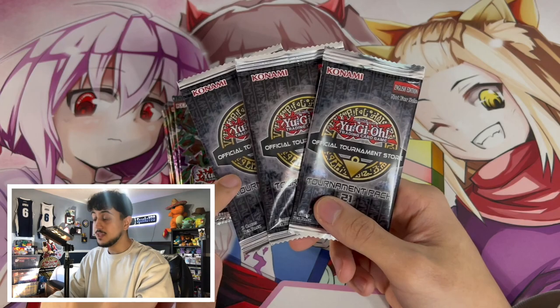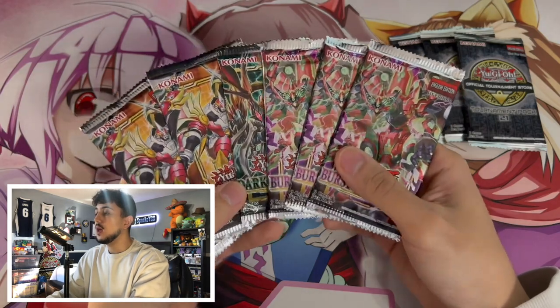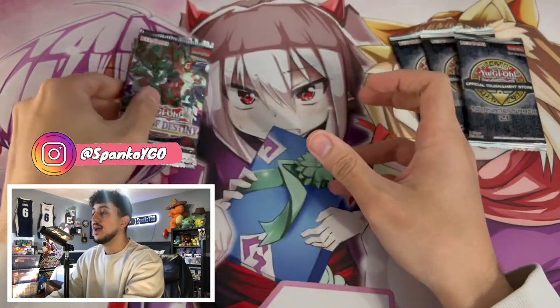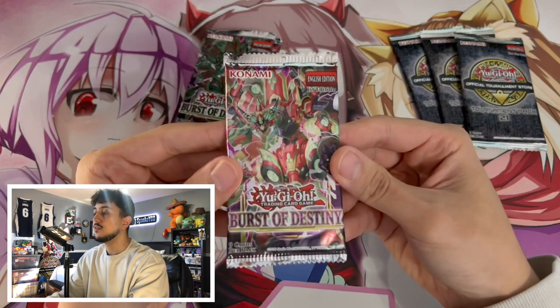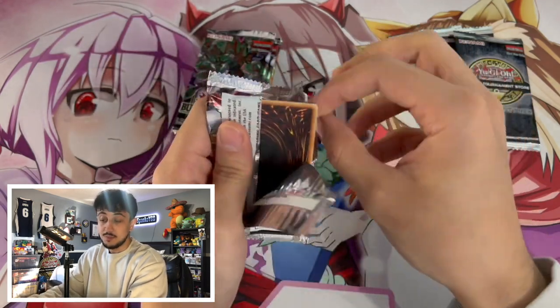Right over here, like I mentioned previously, these look like three regular OTS-21 packs, but I'm going to explain why they're error packs in just a moment. First thing we're going to do — because I don't want this video to just be three packs and it's kind of over — we're going to be doing a little bit of a booster pack opening: three Burst of Destiny, a Darkwing Blast, and two Lightning Overdrive. These are just some packs I had laying around, so I decided I'd open them.